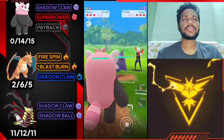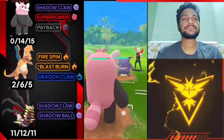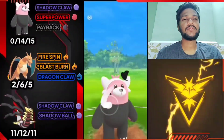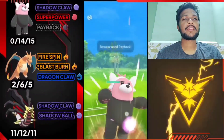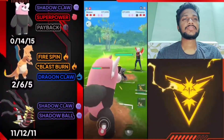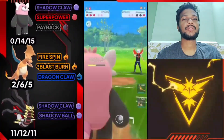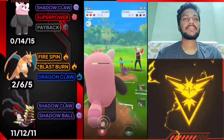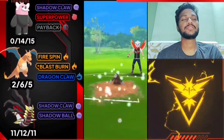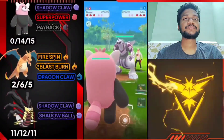First match - Bibarel versus Garchomp. Good start because we got Shadow Claw. Bibarel is a surprising opponent because most people don't know Bibarel's charge moves. We got Super Power and Payback - one Payback is one shot for Garchomp. We got Super Power also, and if opponent doesn't use shield we almost get the win. We got him. Opponent got an extra deal but we have another Super Power ready. Opponent just surrendered because with one Pokemon left and Bibarel having eaten his whole team.